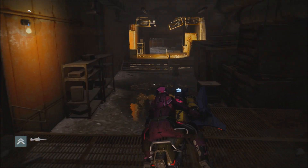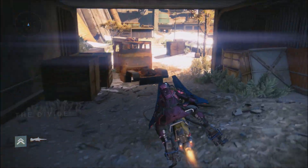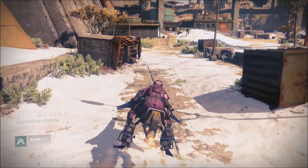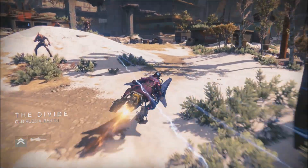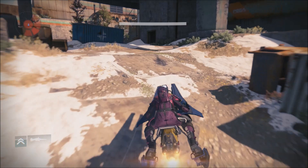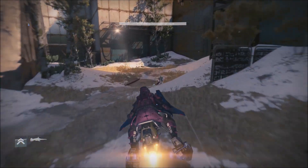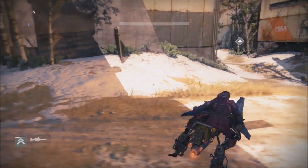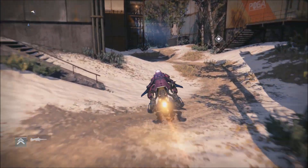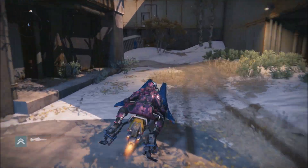You basically just follow all the doors until you get out of the building. Right here follow this little dirt path all the way to the back right corner — pay no attention to these guys, they're annoying. When you get to the back corner take a left, you can see the marker right there on the screen.